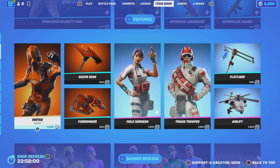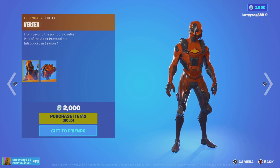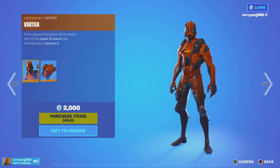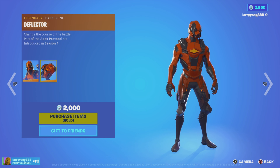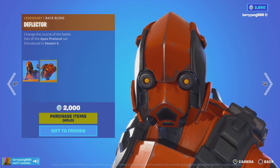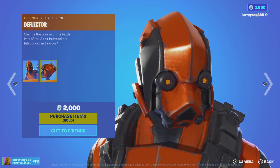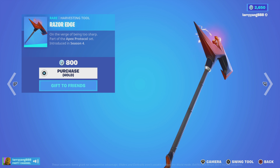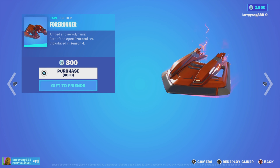Vertex is back, along with the Razor Edge and the Forerunner. Here's the Vertex and the Deflector Backplane — you can zoom in all the way to his face. The Razor Edge Harvesting Tool is $800 V-Bucks, and there's also the Forerunner Glider.